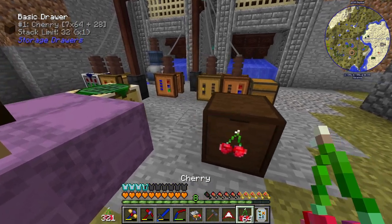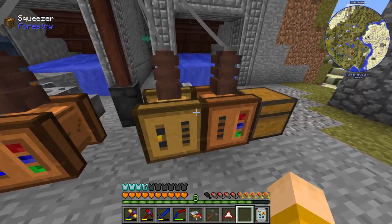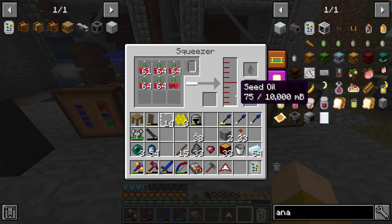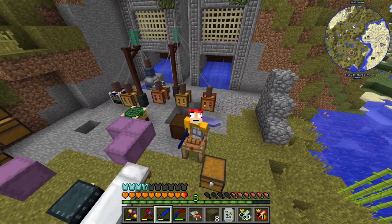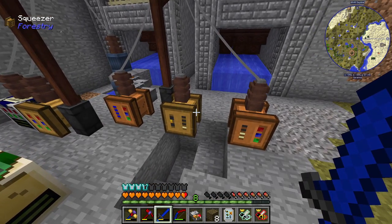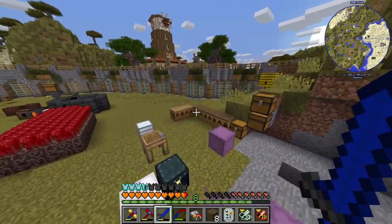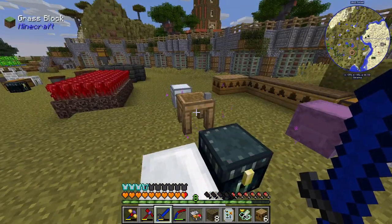I grabbed some cherries, threw them in the squeezer — it's making seed oil. But I couldn't get the liquid to move through pipes to the carpenter, so we're just going to do it manually. I threw a bunch of stuff in: logs plus seed oil gives you impregnated casings. I got a bunch made, and from those I made quite a few carpenter frames. I'm not sure I'll need that many, but we've got plenty for now.